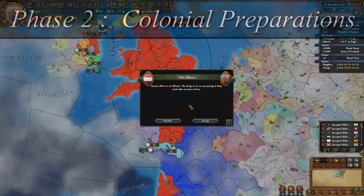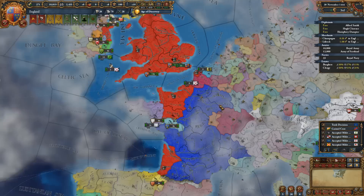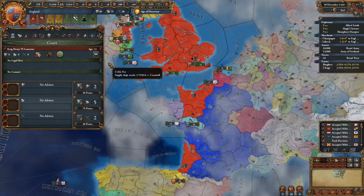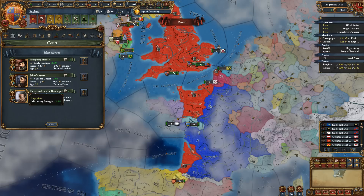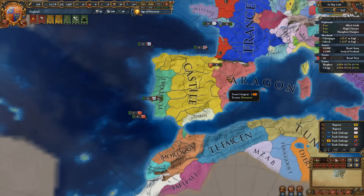If you are playing as an Iberian nation, whether it be Portugal, Spain, Cordoba, or even Aragon, congratulations. You have your work cut out for you and the preparation step will be far easier for you than any other nation. All you have to do is survive and stay ahead of technology until unlocking your first idea group at admin tech level 5. For all other nations, including our example of England, we need to eat up a bit of Iberia in order to have the colonial range needed to explore and settle the Caribbean.